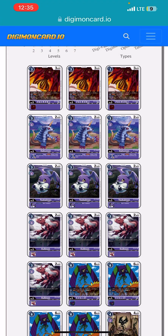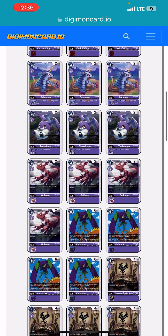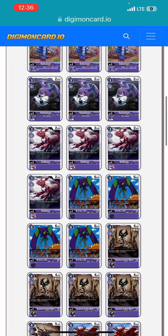For our rookies, we're going to be running 3 Proto Gizmons. Proto Gizmon on play draws 1 and discards 1, and you can reduce its cost by 2 by deleting a level 2 in your back row, making it 1 cost. Really good Digimon that plays into the whole gimmick of the deck. We're also running 3 Gabumons for the draw effect — just cycling through your stuff.